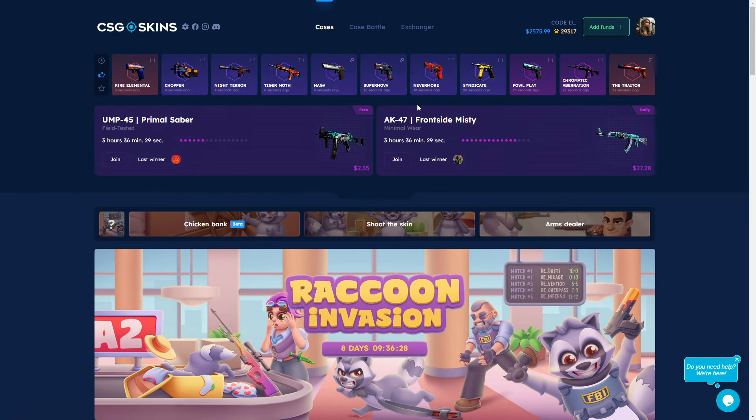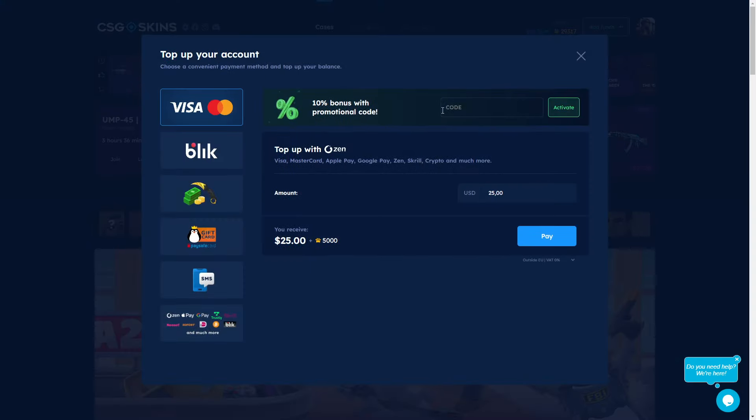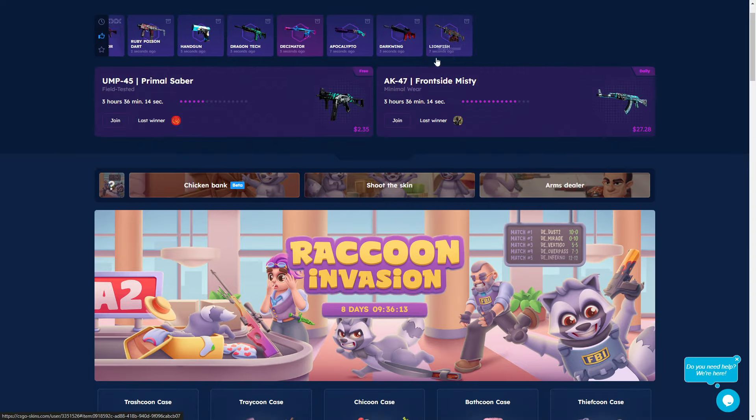Hello everyone! Today we will show you the best way to get profit on CS:GO cases. Before we start, I want to show you my promo code — you can go to TopDex and you will get a 10% bonus on your deposit. For example, if you deposit 100 dollars you get 110 dollars. It will also give you 50 cents so you can open free cases.